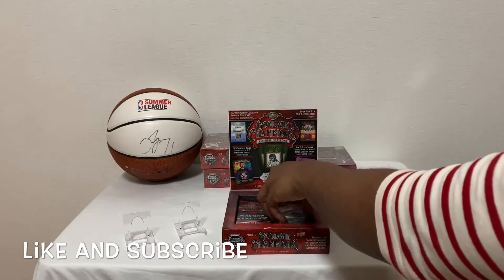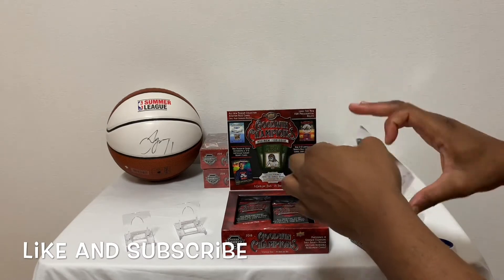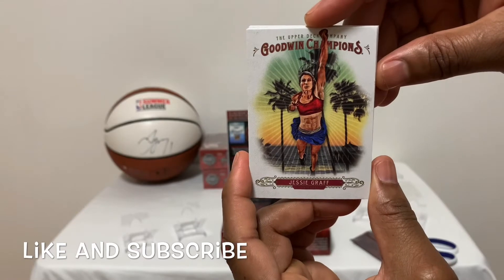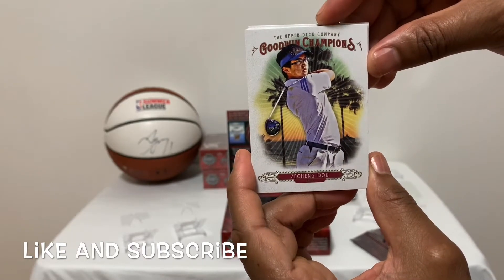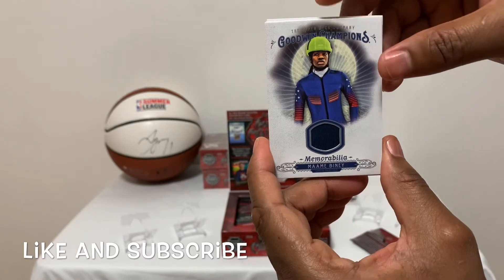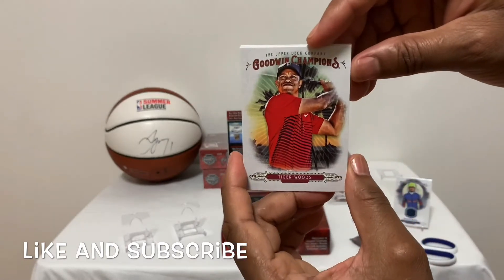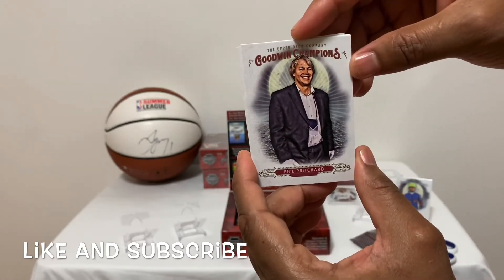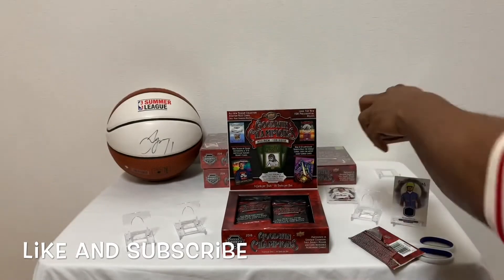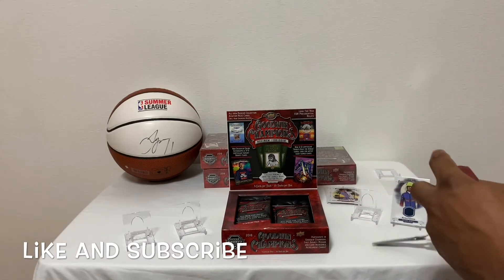We got three hits to get. Moving right on. We have a Jesse Graff, Athletics, Goodwin Champion. We have a Jose Ching. Look at this — memorabilia! Benny Money. Beautiful fabric. That's our first hit, let's put it right here. Followed by Tiger Woods golf, followed by Phil Pritchard — beautiful looking card — and Ryan Harrison. So in pack number two we were able to pull our first hit of the box. We got two more hits to go.